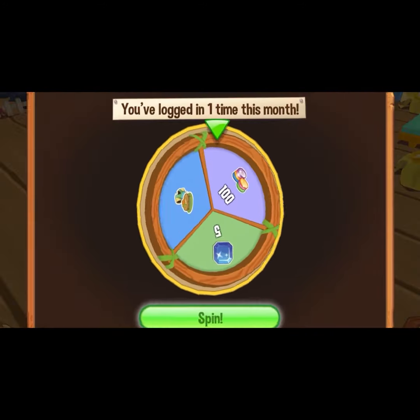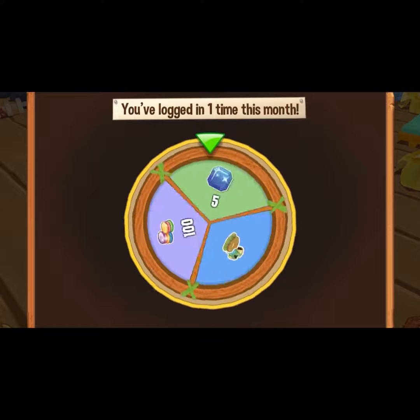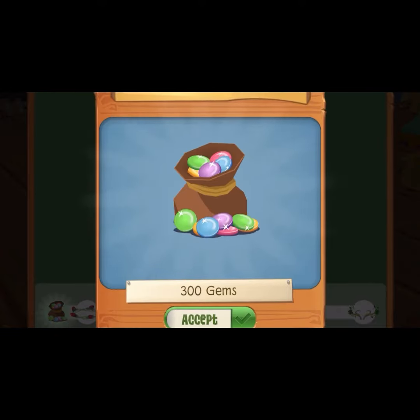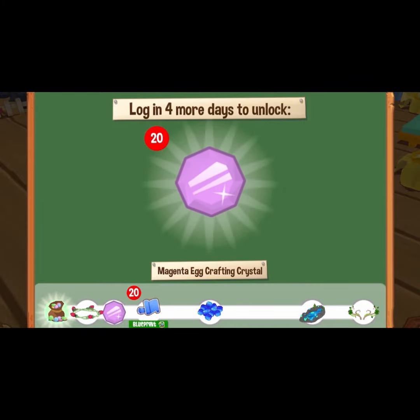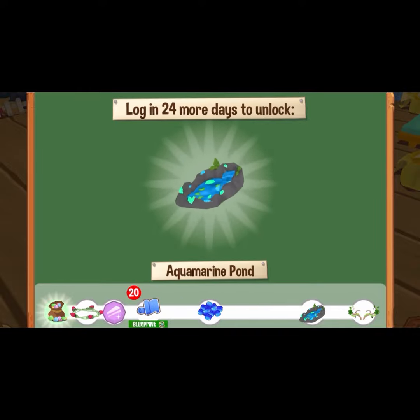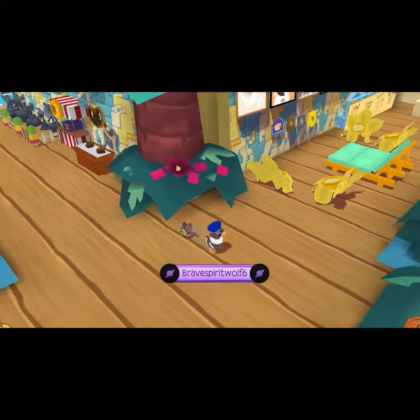Let's see the March rewards this month. For the March rewards we have first gems like always, and we have a Budding Crown. Then we have a Magenta Egg Crafting Crystal, which might be useful, but I'm not the biggest fan of crafting crystals. Brown Bunny Toe, ten Sapphires, Aquamarine Pond, and finally the Clover Antlers, which can do well in a lot of cases. Thank you for watching everybody and have a good day!